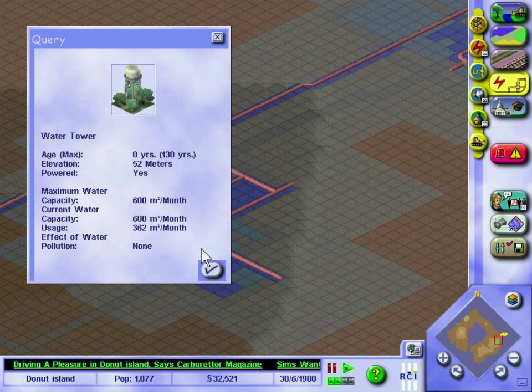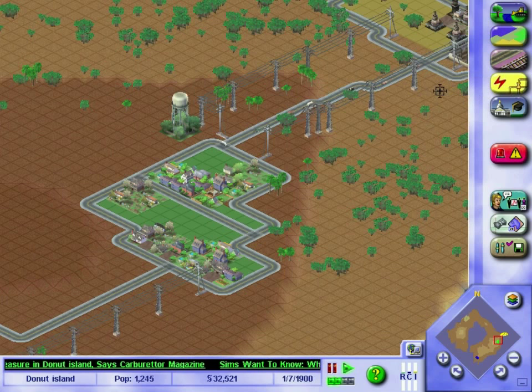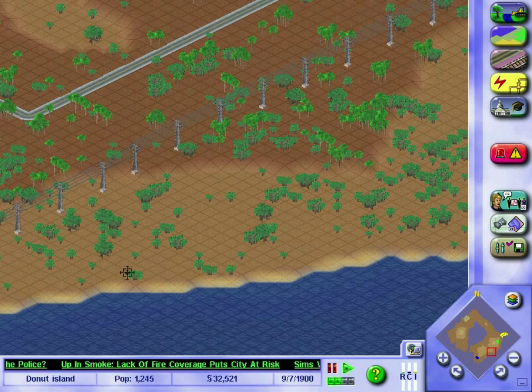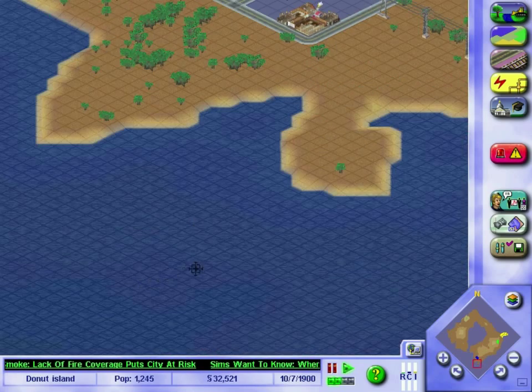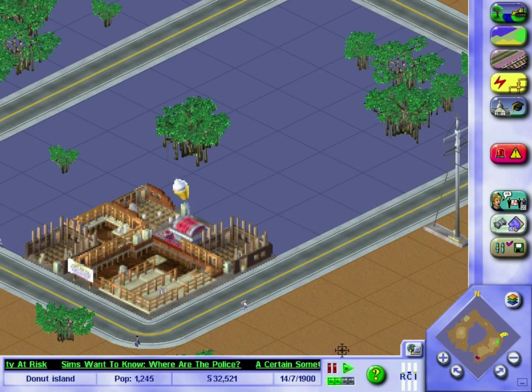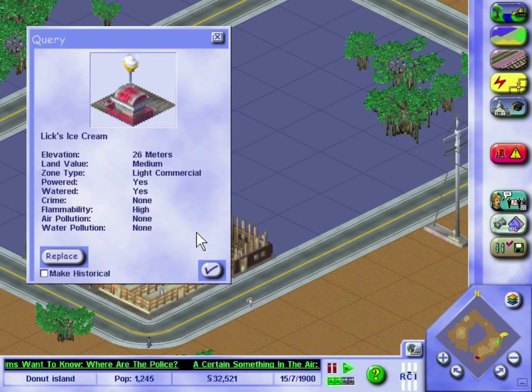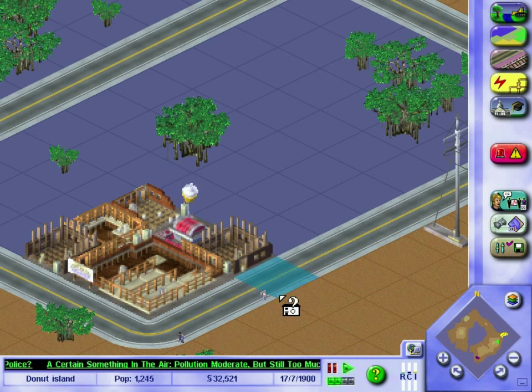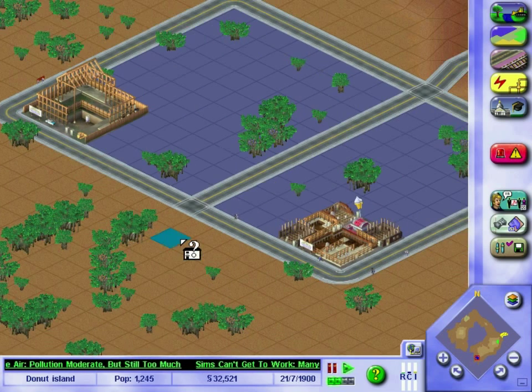How's our water tower doing? It's halfway to capacity. If I'm going to rely on water towers I'm probably going to need a lot of them. I wish I could write the city name on a water tower like in American cities and shows — just write Donut Island on it. Lack of fire coverage puts city at risk. I've got to build necessities. We've got our first commercial areas popping up — we've got a giant ice cream. It's called Lick's Ice Cream. I would not want my name to be Lick.